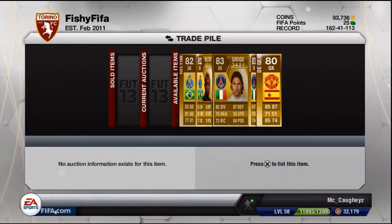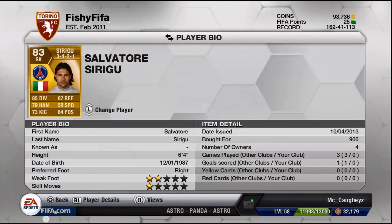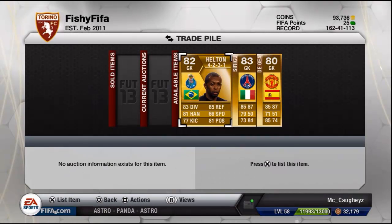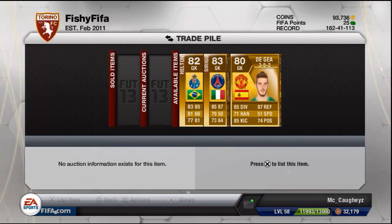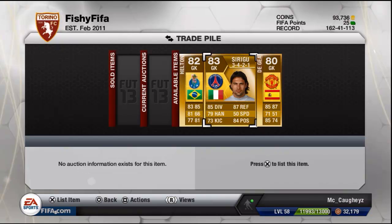A similar thing about all three goalkeepers I've selected — they're all pretty tall. David De Gea is 6 foot 4, Sirigu is 6 foot 4, and Helton is 6 foot 2. My favourite out of the three would be Helton, maybe just because I've used him the most, but I find him pretty outstanding. All three of these goalkeepers are absolutely outstanding. I'd definitely recommend any of them. Try out the informed De Gea and Sirigu if you like, but for value for money the normal versions are definitely worth it.